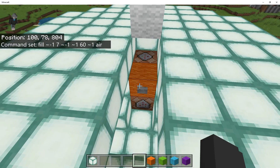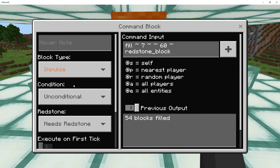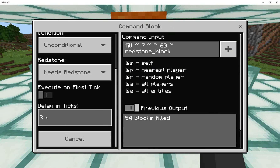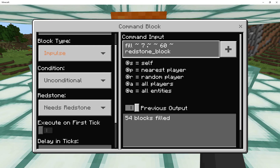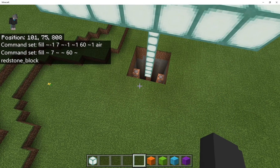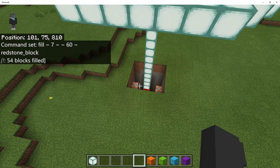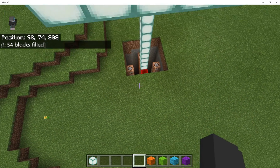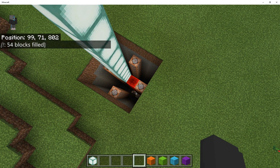This command block is activated at the same time, but I've set a delay of two ticks. So this command fires later and fills a column directly below the block with redstone blocks. As you can see, the pit's empty right now. If I press that button, suddenly there's a bunch of redstone blocks there, right next to those command blocks, which will activate them.